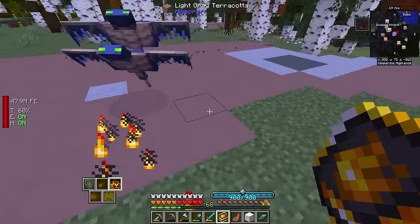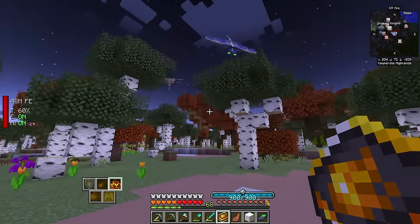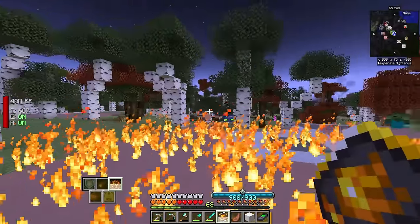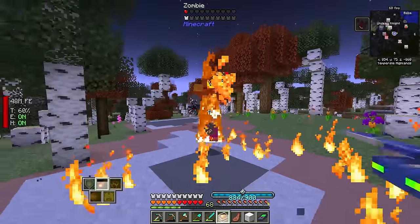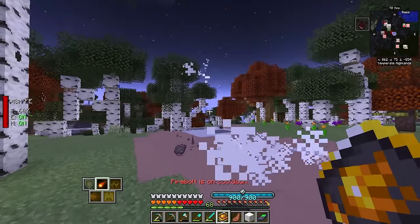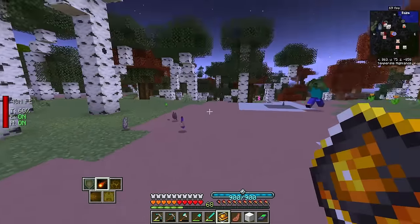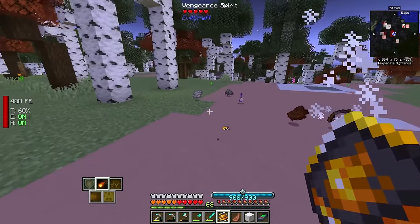If you get hit, it cancels out the spell. This one has like a preparation. Does it light them on fire? That does not seem to work. Definitely the fire bolt is very powerful — it is one-shotting these things. Also generating ash, which is kind of hilarious. Just look how quickly it just kills anything in its wake. That's amazing.